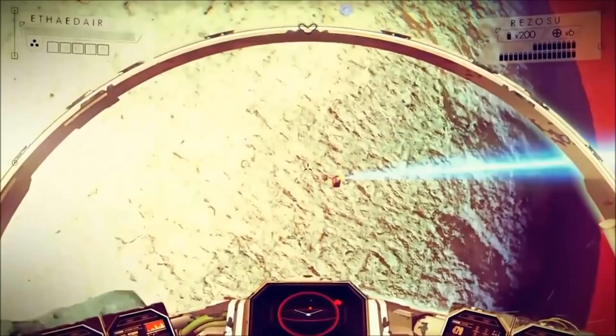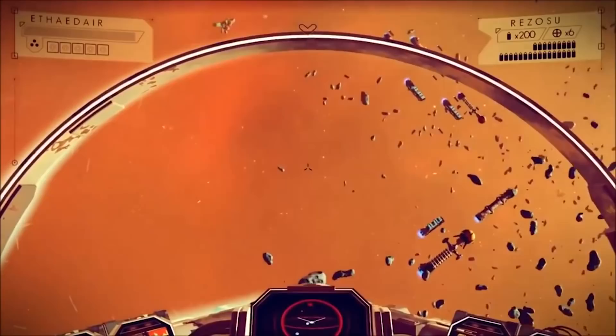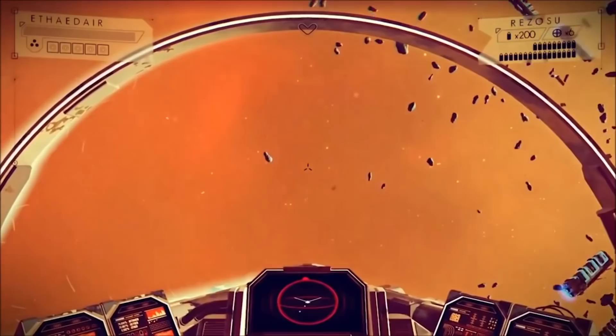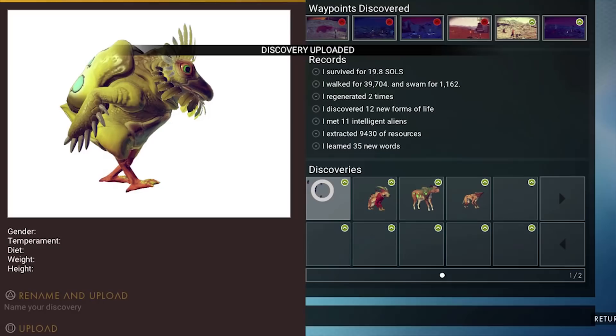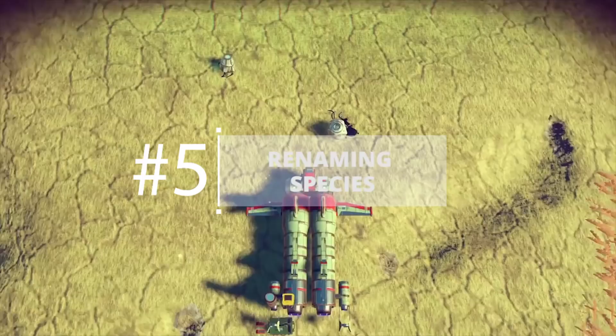Renaming Planets. Renaming planets was one of the big things that No Man's Sky was marketed with when it was unveiled — find your own planet and then name it what you want. But the game doesn't exactly make it clear how you're supposed to do that. It's actually fairly simple: after you've discovered a planet, just pull it open in your discoveries list in the menu, and you can rename it there.